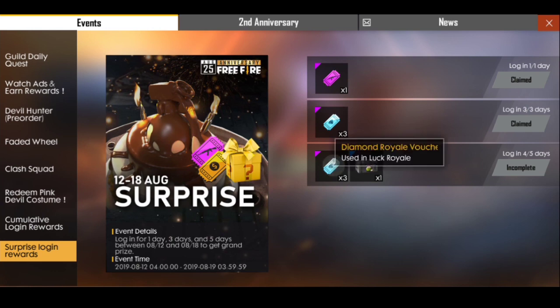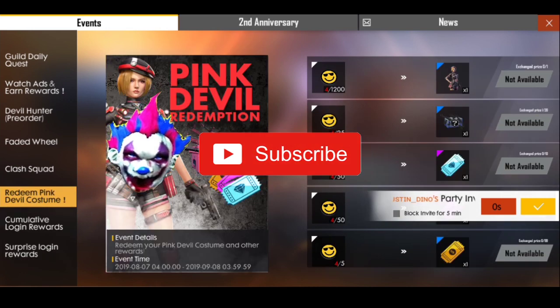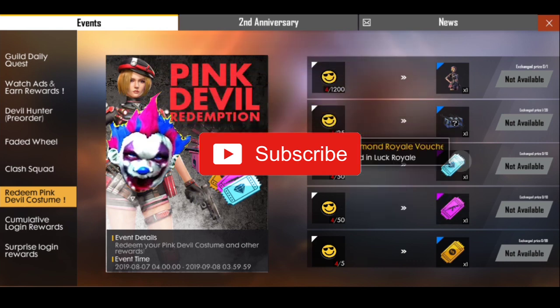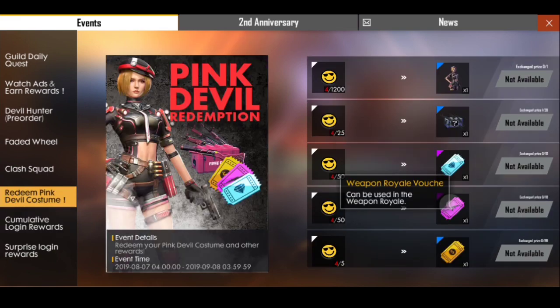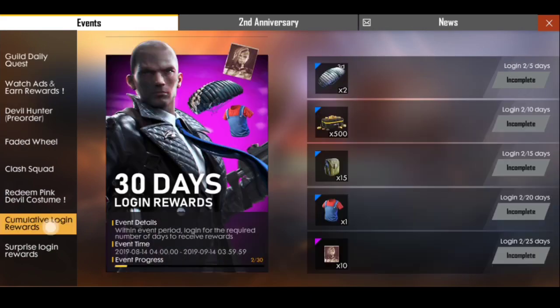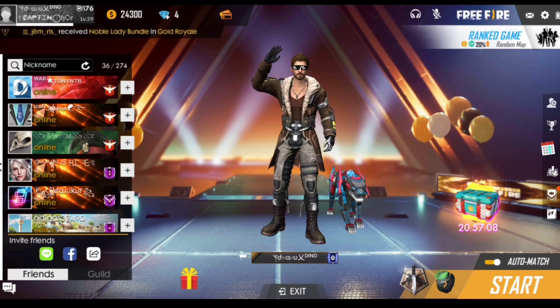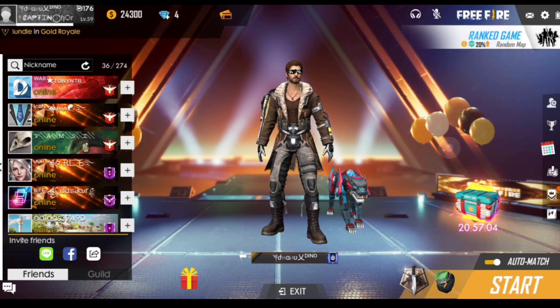A box free watcher and box — if you are a gift you can press the next level — and two bundles. These bundles are great: this diamond royal voucher and weapon royal voucher. Wishing you a very happy independence day. I'll see you in the next video, until then, bye friends.